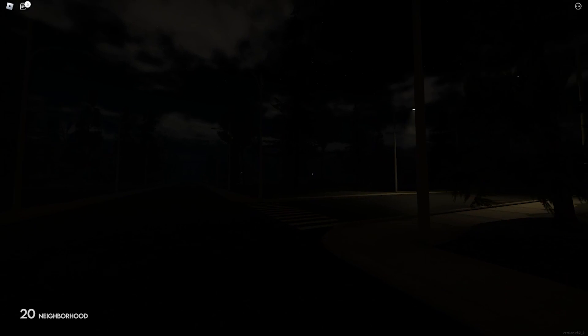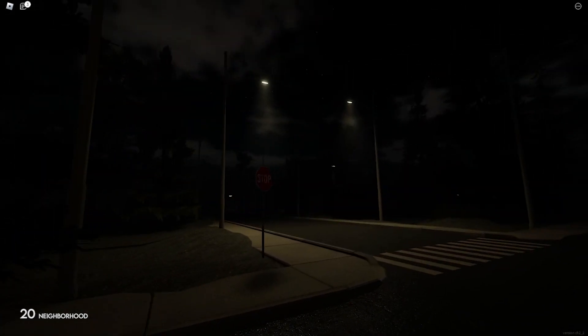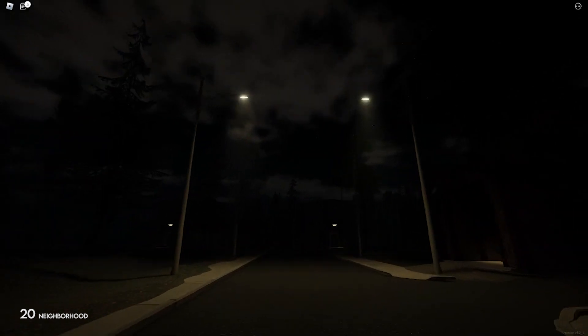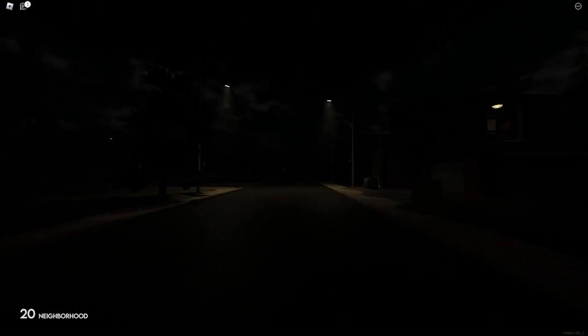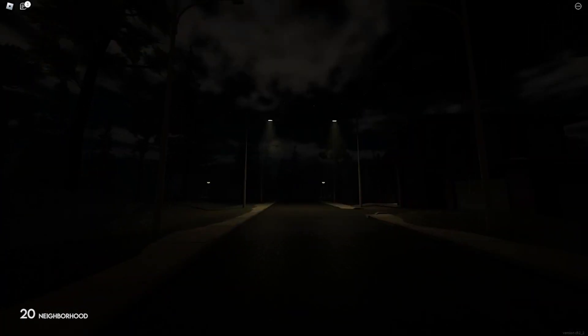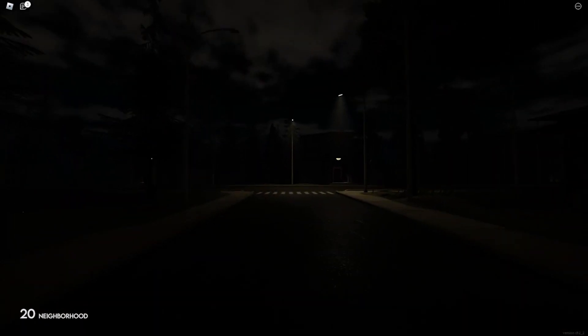We're back outside for the first time since level 15, with this one set in a small neighbourhood, with houses and greenery lining the streets. The level is set at night, making it difficult to see without artificial lighting, like your flashlight, or the handful of streetlights at the start of the level. You'll be glad to know that there are no entities on this level once again, and it's not a timed level either, so you're free to take as much time as you need to make a correct decision, escape, and progress.